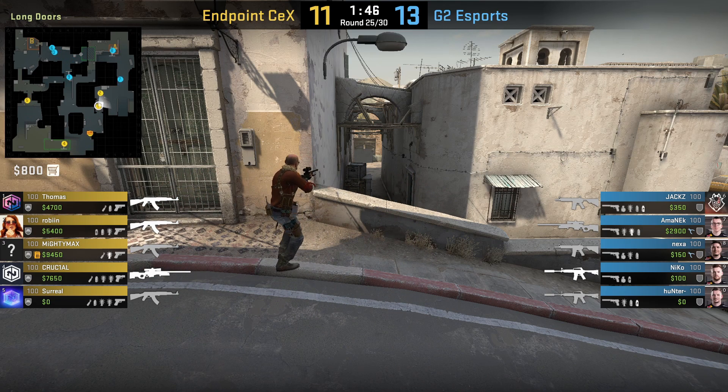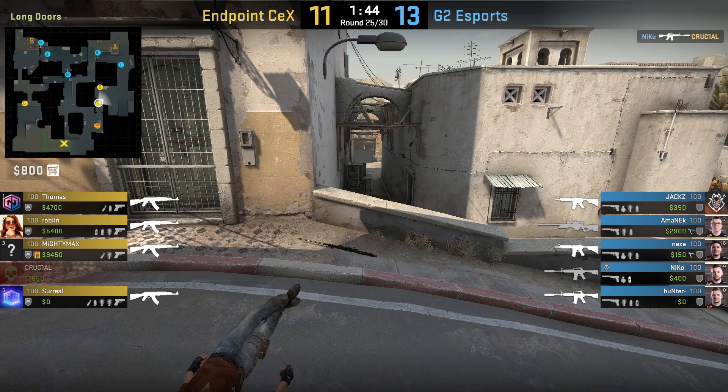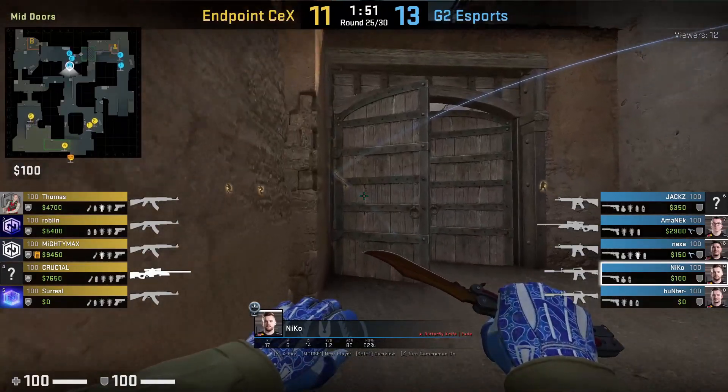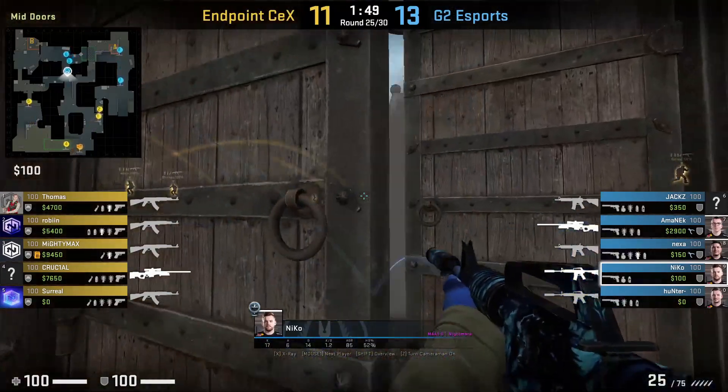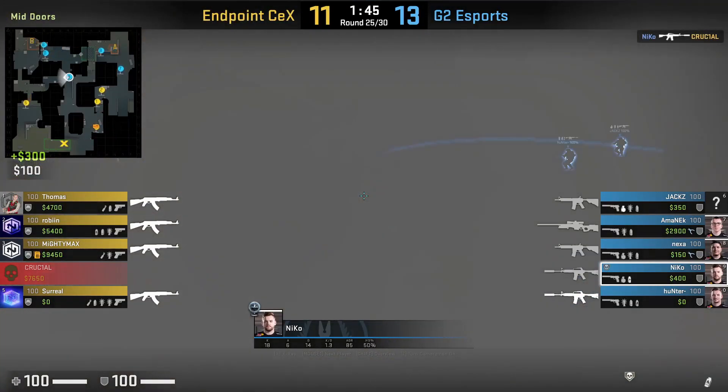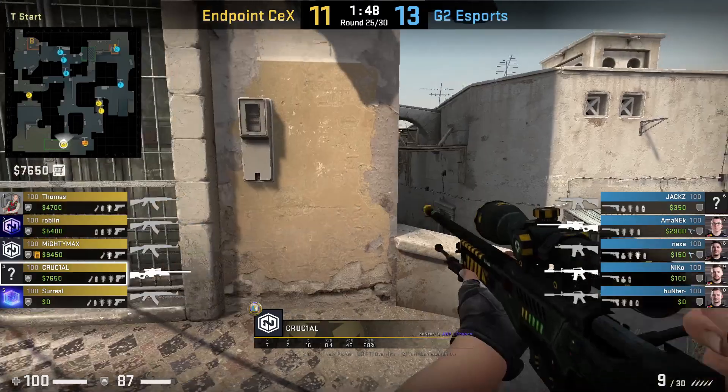Crucial, thinking nothing of it, suddenly gets killed from Niko with an M4. Niko aims above this dark smudge and left click throws while running out of spawn. He waits for the smoke to bloom before heading outdoors, where he uses the gap near the X-Box to look towards T-Spawn, and he kills Crucial picking doors. From Crucial's POV, he can't spot Niko.